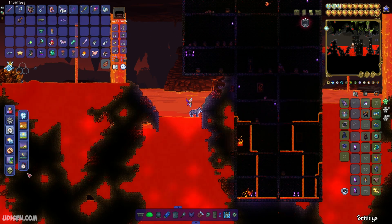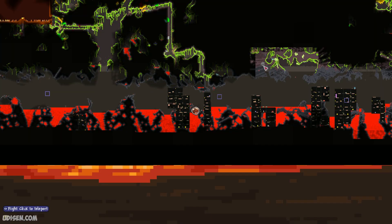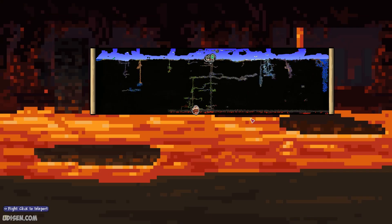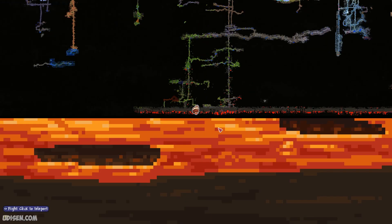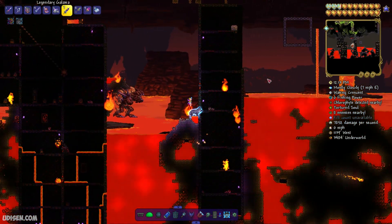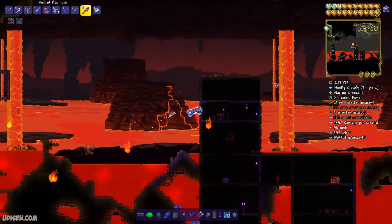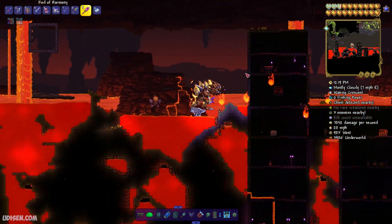After that, step number one — step number zero. Go to the Underworld, which you can find at the bottom of any world. You can dig down to reach this place, or you can use a Demon Conch or Cell Phone and teleport here instantly. Your choice. I highly recommend using items to save yourself a lot of time.